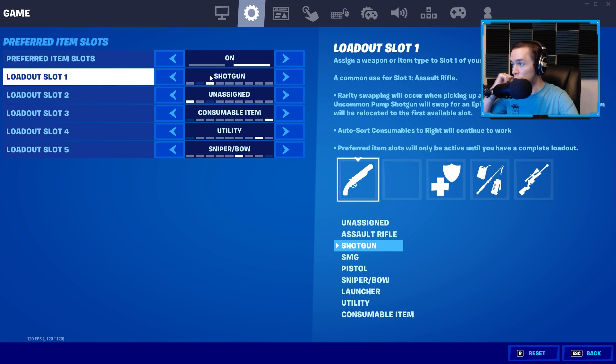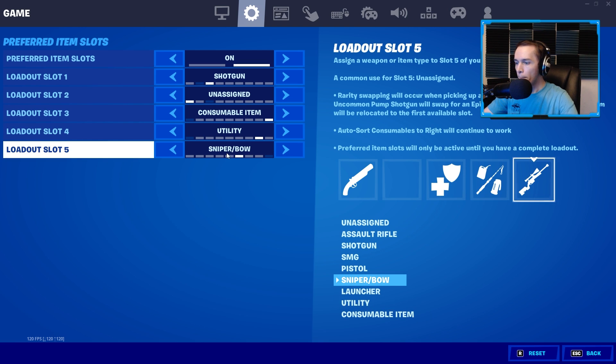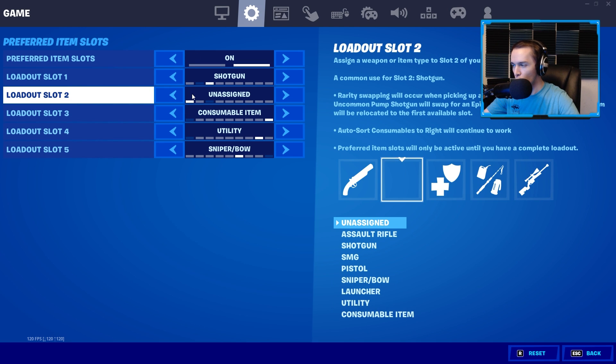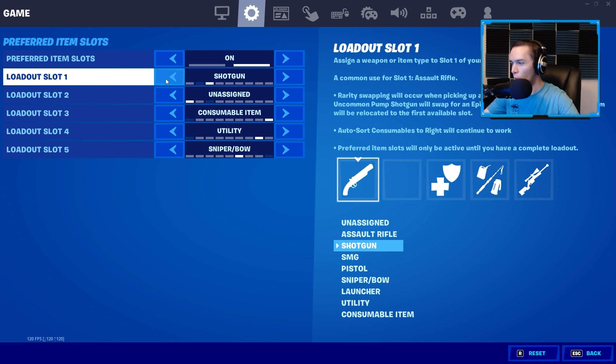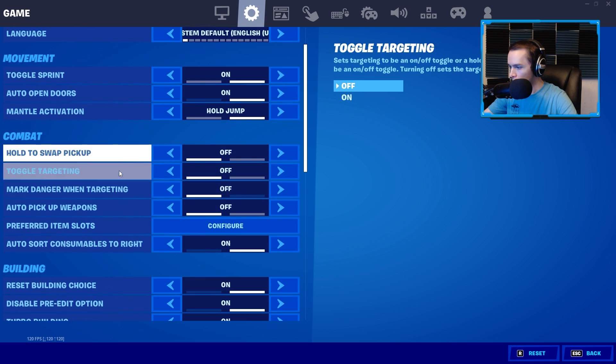For preferred item slots, I've changed this up a decent amount this season. In the past I had it as shotgun slot 1, SMG slot 2, consumable slot 3, utility slot 4, and AR slot 5. But with the meta this season, I've been using a DMR in slot 5 and the Evochrome Burst in slot 2. Having a shotgun in slot 1 is really beneficial on controller because taking walls — going pickaxe, builds, then back to gun — defaults you back to slot 1. So that's why it's important to have a shotgun there, and everything else gets arranged around that.